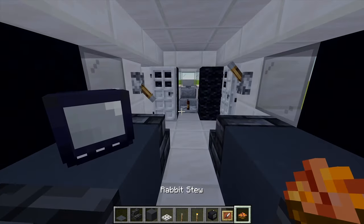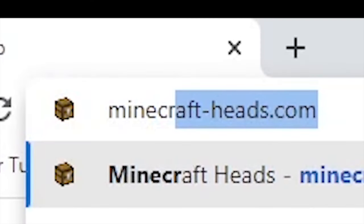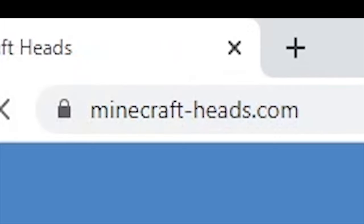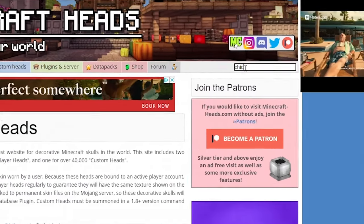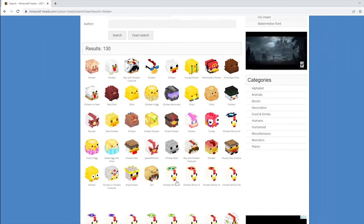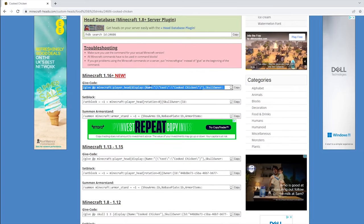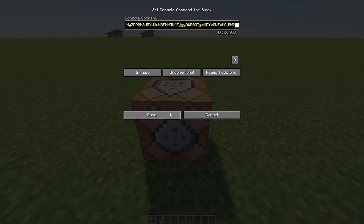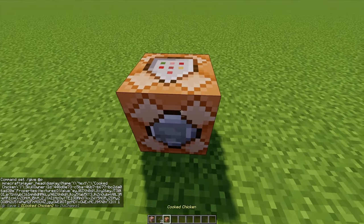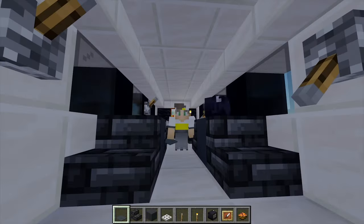For a little bit of aircraft entertainment I've got a custom TV head here - I'm going to place that just there. If you don't know how to get these custom heads, if you head over to minecraftheads.com there are loads of custom heads to choose from. You just type in what you're searching for and there will be loads of heads to choose from. If you choose your one and then copy one of the commands for the correct version and paste it in a command block, that'll give you your head. The link to this head will be in the description.